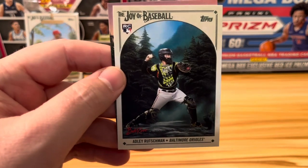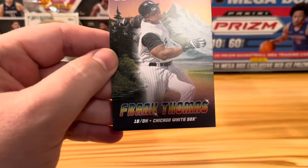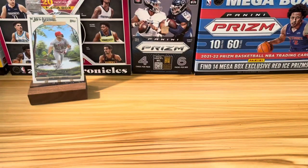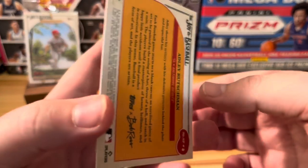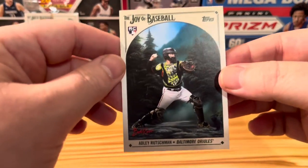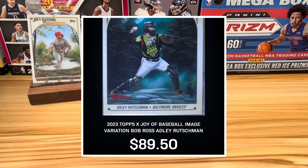This is the short print variation that is about one per 15 boxes. That's Frank Thomas in the Peaks of Power. And here we go — this is going to be Adley Rushman, probably one of the top rookies to get. As a Giants fan, I'm looking more for Patrick Bailey, but value-wise, Adley Rushman is definitely way up there. I'm going to go ahead and find the last sale on eBay and throw that price up now.